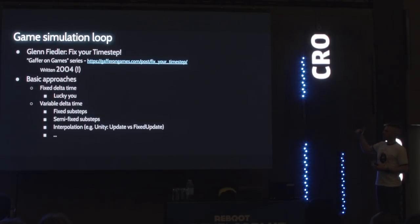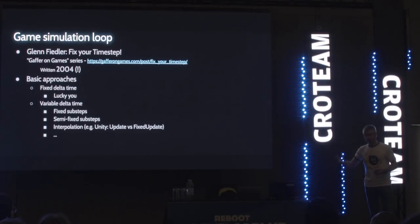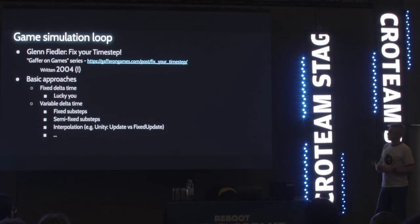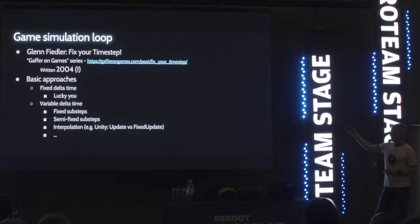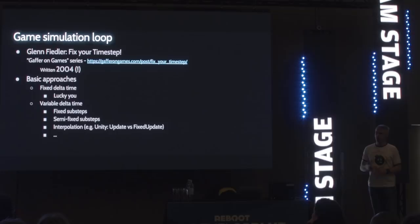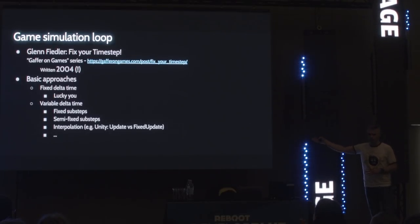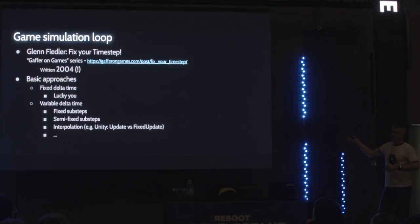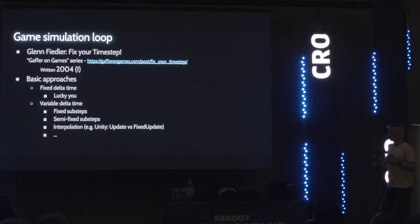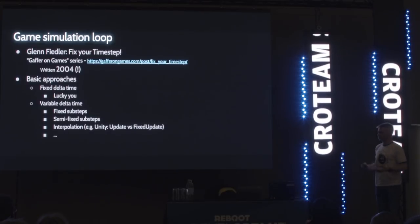On the base level, you have to cover: either you have fixed sub-steps, so you always run at 60 and drop to 30 running the same frame twice; or you can have semi-fixed sub-steps, running at 100Hz with several steps per frame then interpolating. In Unity, for example, there's update versus fixed update — one handles per-frame logic, one handles per-step — and you should research that to make sure your game's handling of simulation steps versus rendering steps is correct.